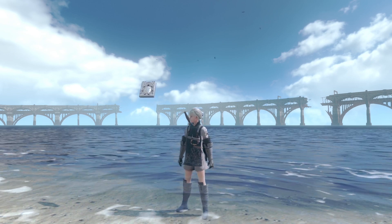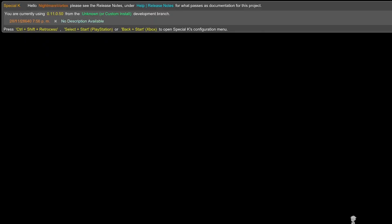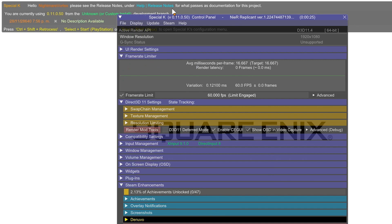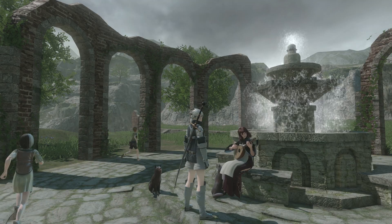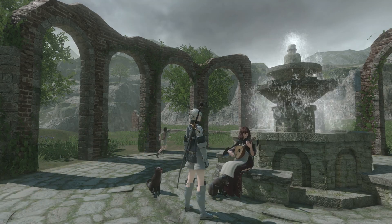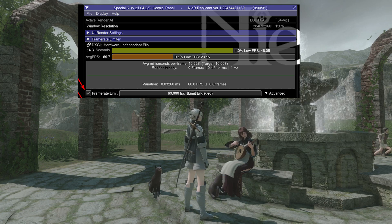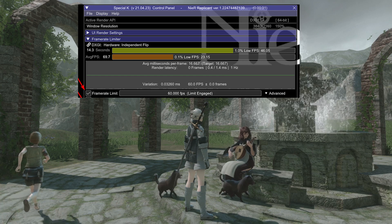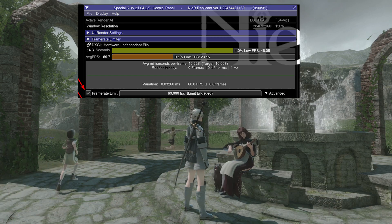After you extract Special K in the game's folder and boot the game, you should see a new prompt at the top. You can now press Ctrl, Shift, and Backspace to access the control panel while in-game. Once you do so, you will see a long list of different options. Here you will want to use the Framerate Limiter option. It will be set at 60fps by default, and it should be enabled, but if it's not, make sure it is by ticking the option.